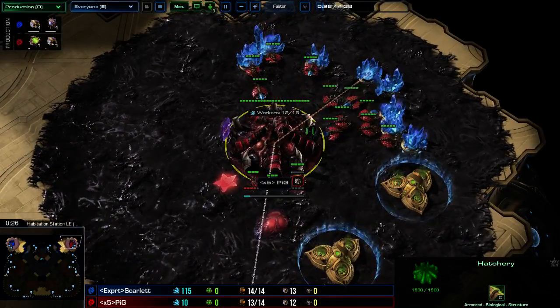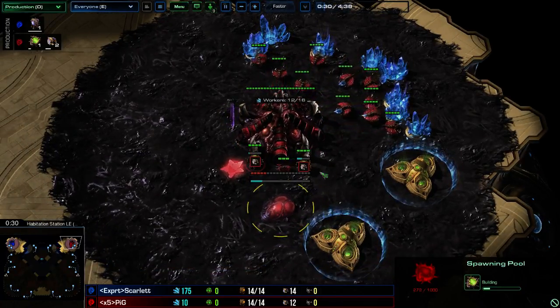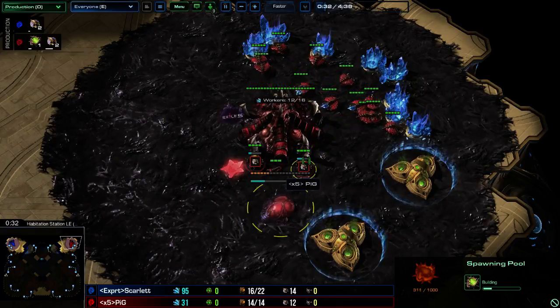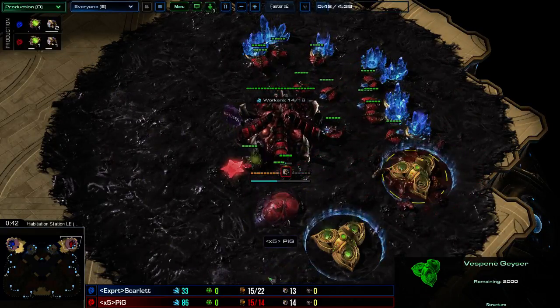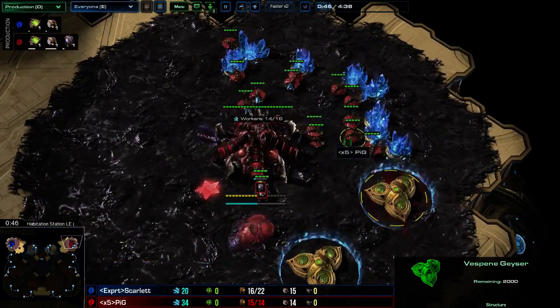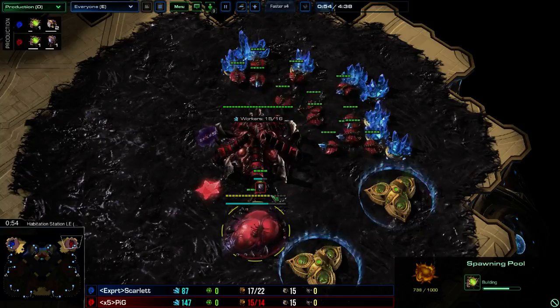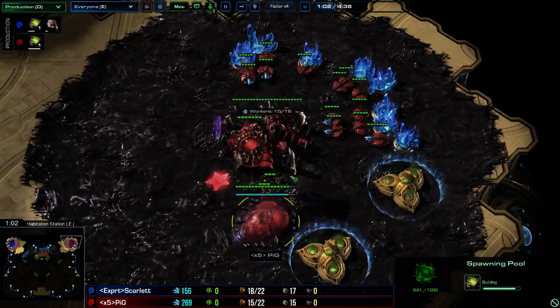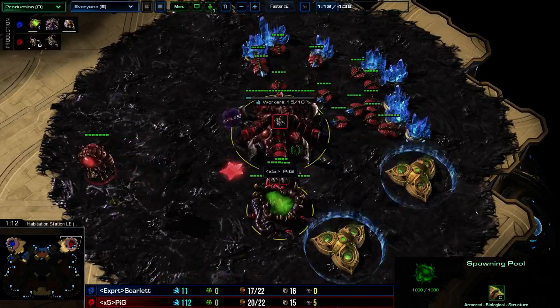This is a slow Zergling all-in that starts out with some 13 pool pressure. Build one drone, build a spawning pool, then drone up using an extractor trick to 15 supply. You then want to build an overlord and save your money. The moment the pool finishes, build a queen and six Zerglings.